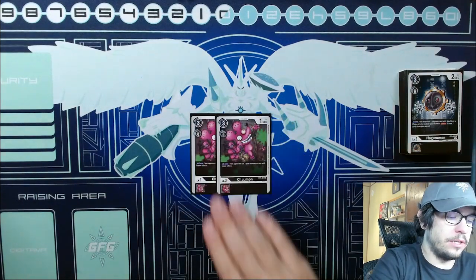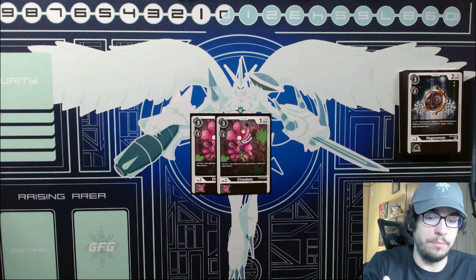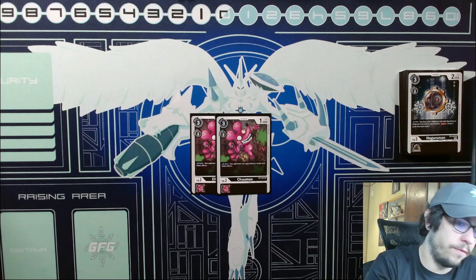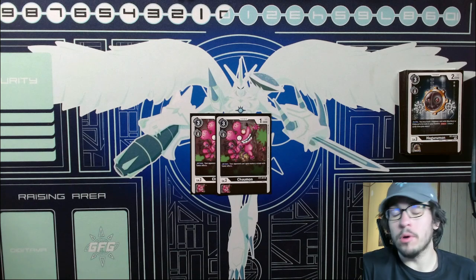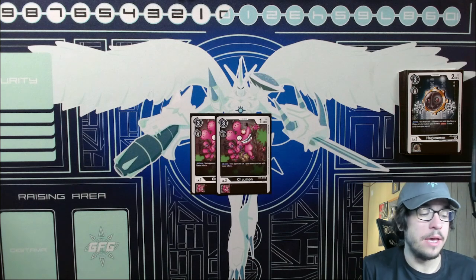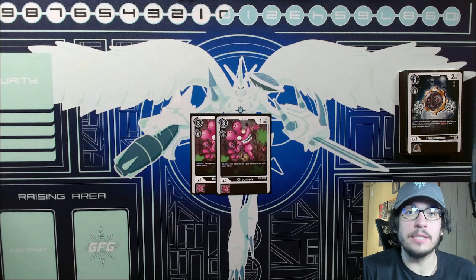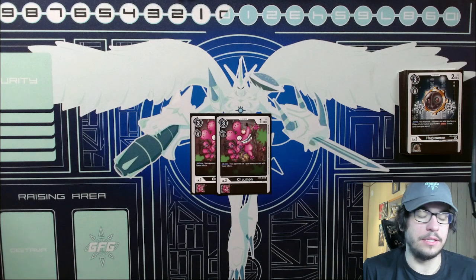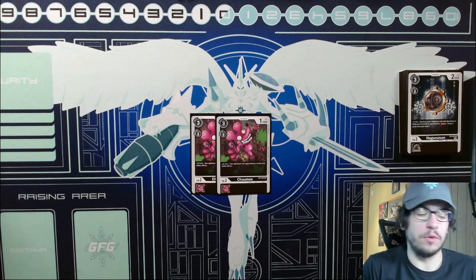To finish off the rookies, we have two Chumon as our Memory Blockers. I just think Memory Blocking is very strong right now. I was actually playing the fourth Decoy Commandramon and the fourth Hagurumon, and ended up cutting one of each for the Chumons, because it is just very strong right now — with decks like Bloomlordmon being able to gain memory, every deck playing Memory Boosts, MetalGurumon having things like Hammer Spark — there's just so much memory to stop that Chumon felt completely necessary. You could also fit Chukurimon from the new starter decks as a Floodgate, but I think Chumon is much more universal versus most of the metagame.